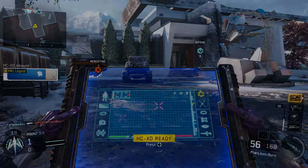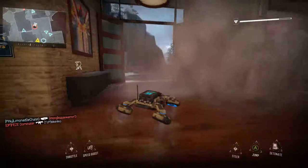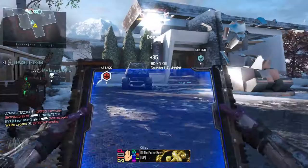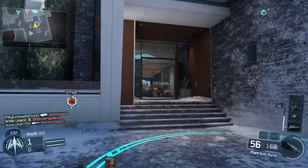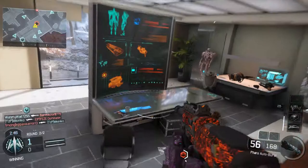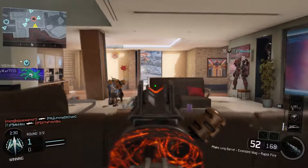Hostile robots shut down. UAV at 50% power. It's coming legal. Thanks for the work. Help the UAV departing AO — enemy robot systems are on fire. Their robot has been disabled. This one is dead. Drop it. HC-XD inbound.